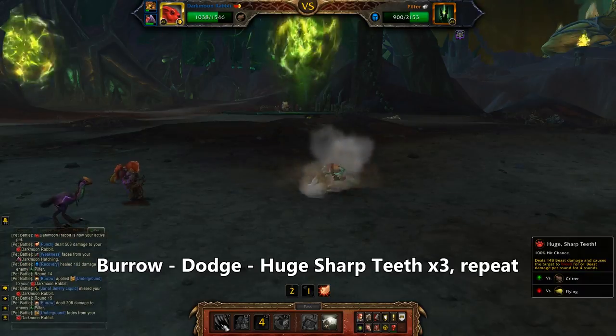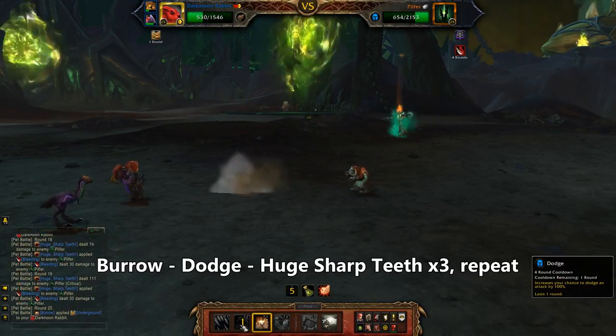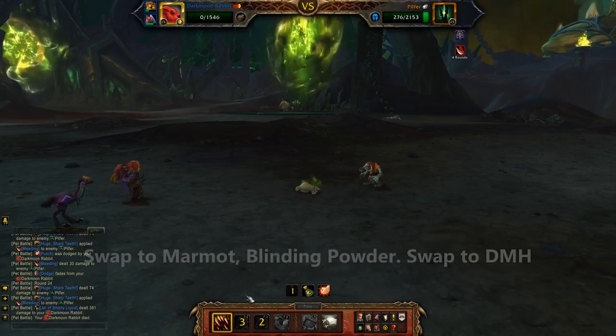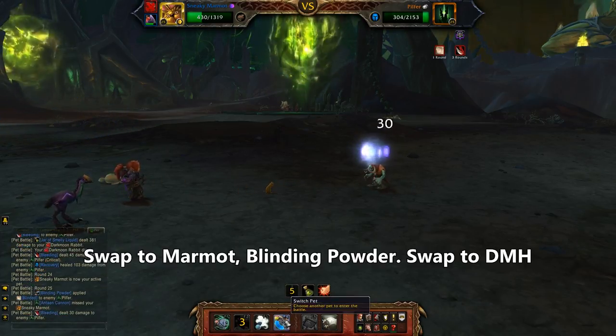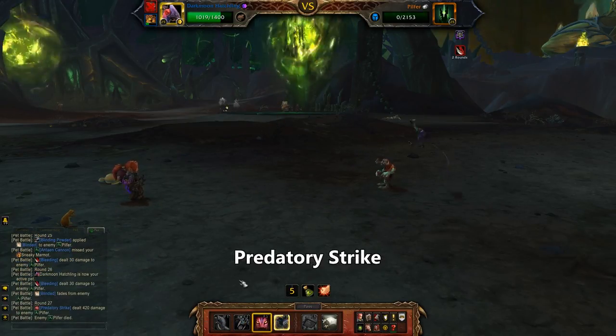We'll use Burrow, then Dodge, then Huge Sharp Teeth three times. Burrow again, then Dodge, then Huge Sharp Teeth again until your rabbit finally dies. He's about to cannon, so I'll bring in the marmot and use a quick Blinding Powder. Swap to the Darkmoon Hatchling and seeing as he's below a quarter health, Predatory Strike. I knew I kept that lanky purple bird around for a reason.